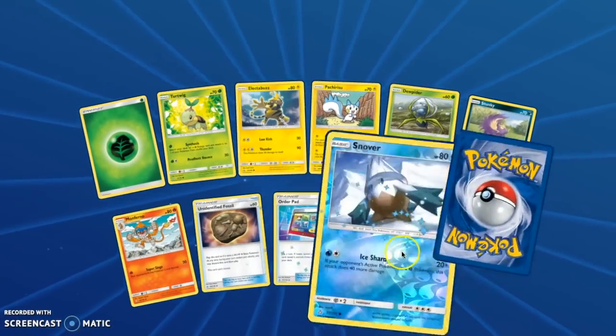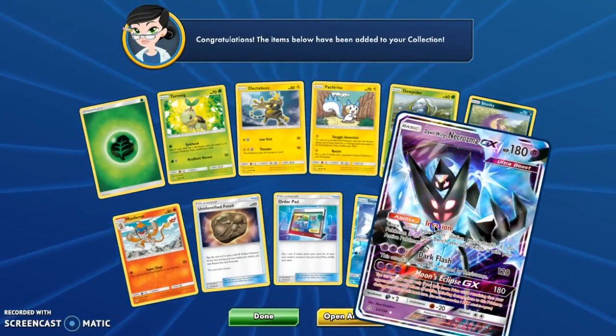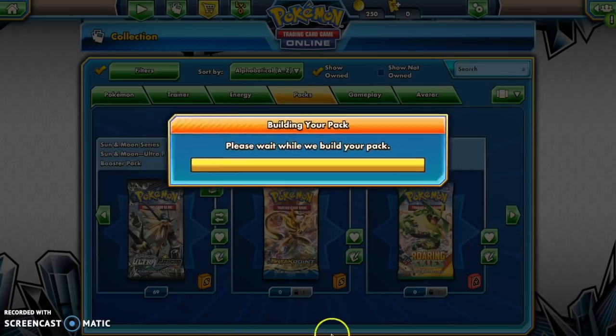Maybe our gold card will be in pack 65. Look! Dawn Wings Necrozma GX. Oh snap, things are picking up! Pack 70 right now.